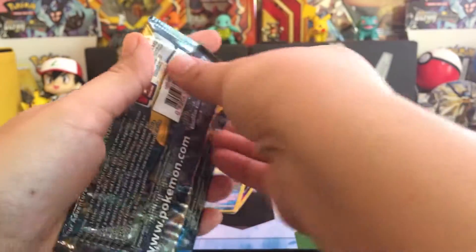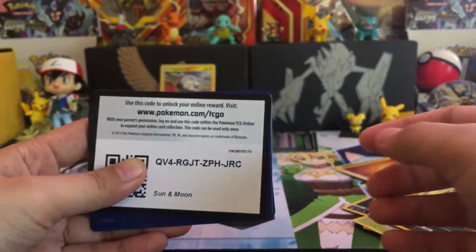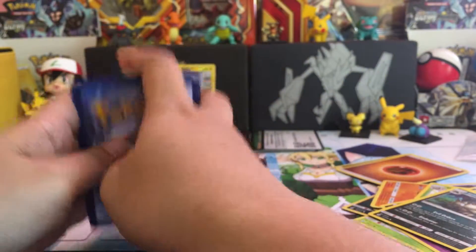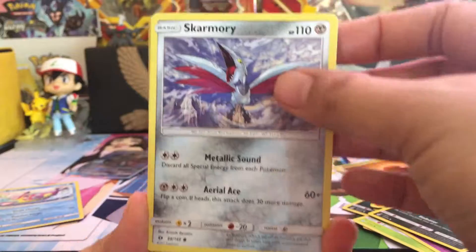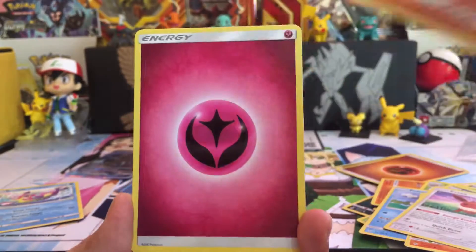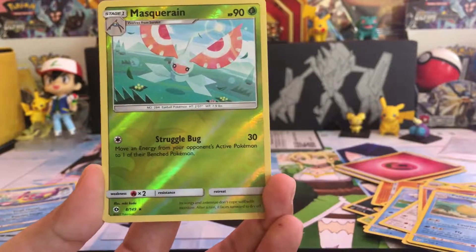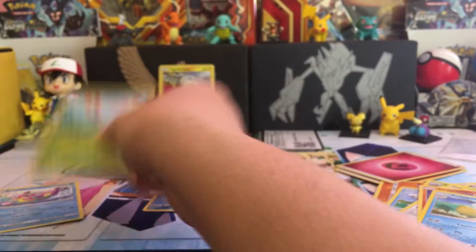And for our last pack — here's another code for you guys. We have Skarmory, Poliwag, Sandygast, Eevee, another Crabrawler, Fairy Energy, Red Card, Palossand, another Poké Ball, Reverse Masquerain — that's a Rare Reverse — and a Shiinotic Reverse.